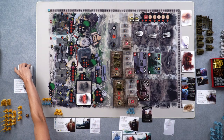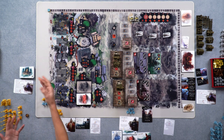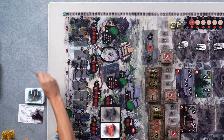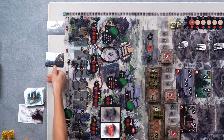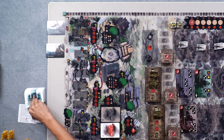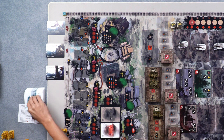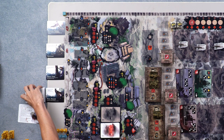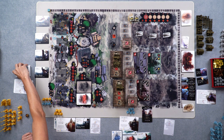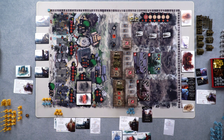Finally, put the remaining advisors out — we have this advisor supply or advisor track, and these advisors will be available for us to hire throughout the game when we take this particular action. I think that about covers everything. That's quite a bit, but that is the setup.